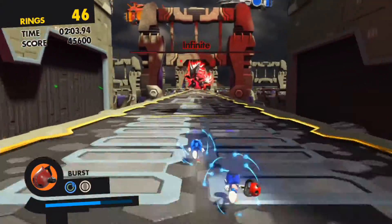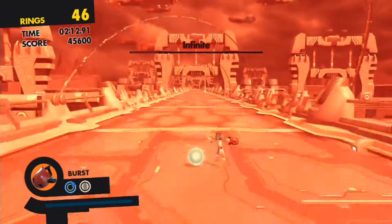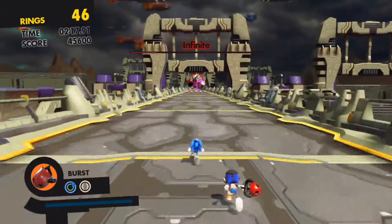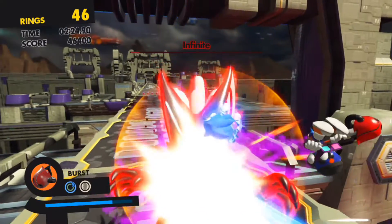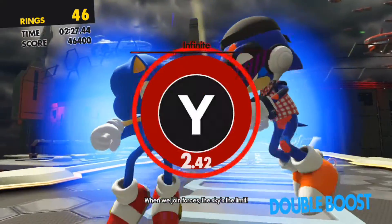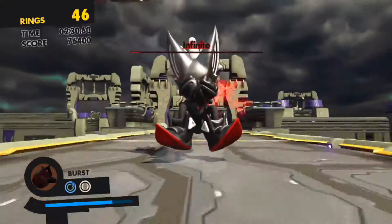Apart from those things, it's pretty much a standard boss. One of those Phantom Ruby techniques spawns in lasers from the floor. It's a lot easier to dodge those things this time compared to the second round with Infinite and Avatar, because there's so much more open room. Here we go — the moment of truth. Double boost — in your face, Infinite!